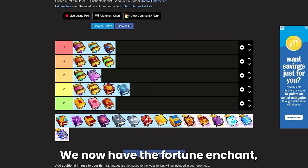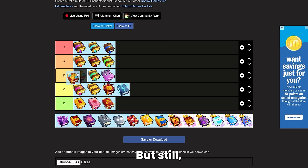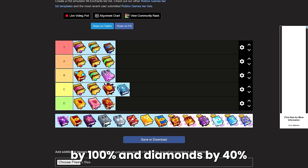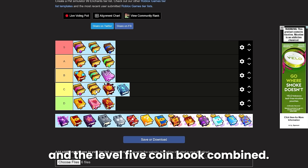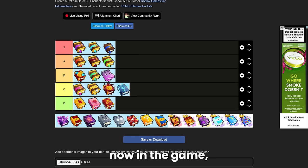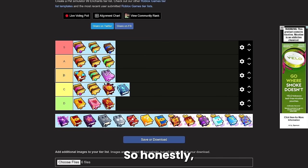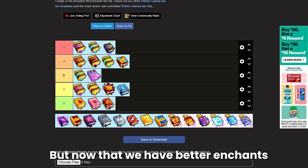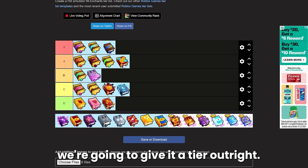Moving along we have the fortune enchant, which I'll actually rank kind of high. The fortune enchant increases your coins earned from breakables by 100% and diamonds by 40%, so it's actually equivalent to the level 5 diamond book and level 5 coin book combined. Because we have the diamond 6 book now it's just not the best, but it does save you a slot. It is also getting cheaper, so I'm going to give it A tier.